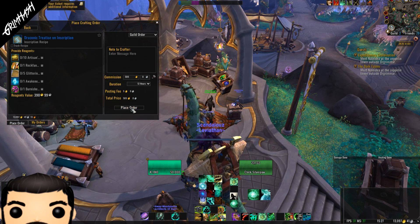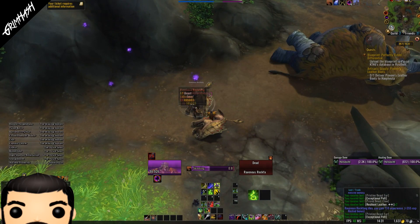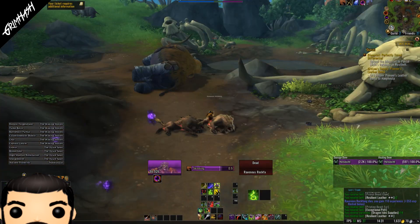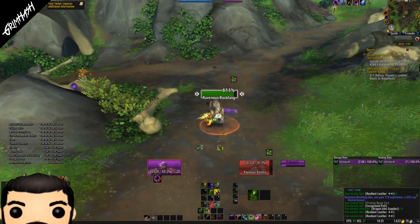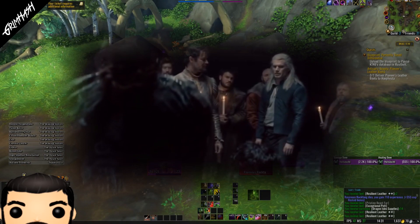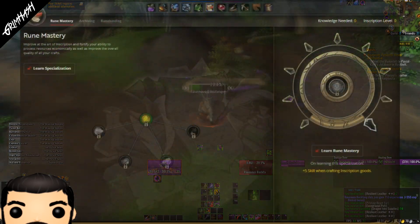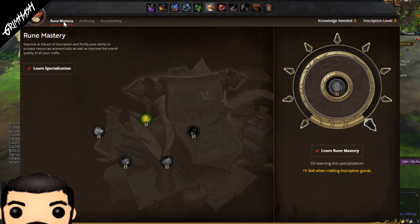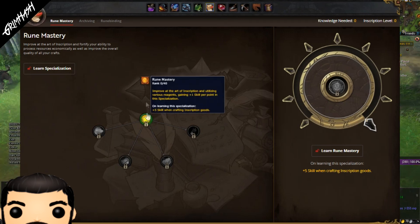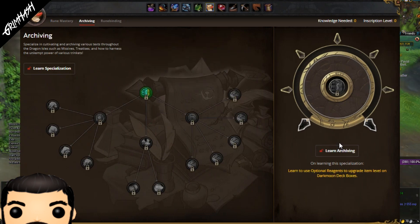Now, on the flip side, if you are an inscriber, how can we get our hands on these wonderful items? Well, wonder no more, you marvellous people. This is going to require us to have a load of points. Specifically, we need ten points in archiving, then another ten points in shared knowledge. After that, we head into draconic treaties.